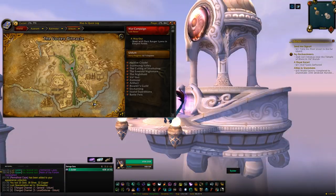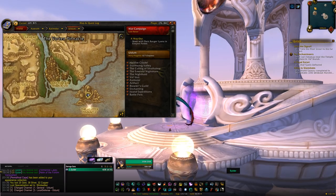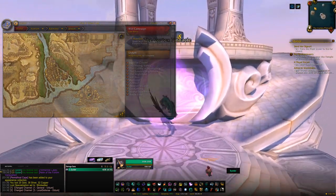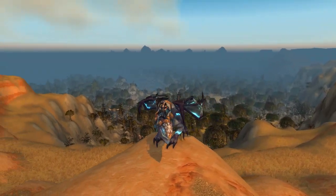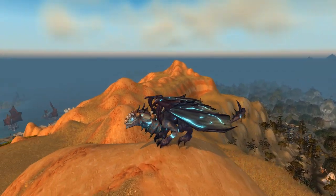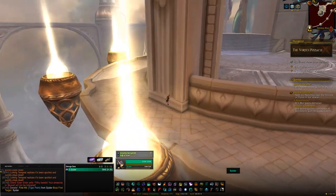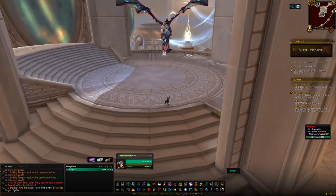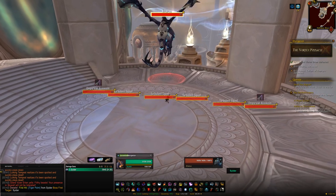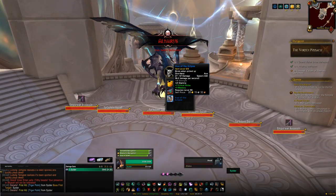The final stop within Uldum is the Vortex Pinnacle, found more to the south-east of the zone — also in the air. This dungeon can give you the Drake of the North Wind. You can do this on Normal or Heroic, but it is farmable on Normal so you can repeat it over and over. Run through the dungeon and kill the second boss, Altairus, for around a 1% chance of getting the Drake of the North Wind.